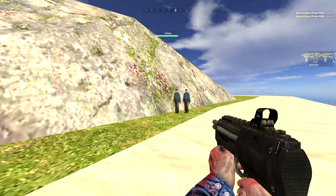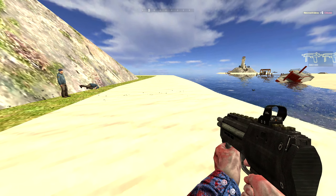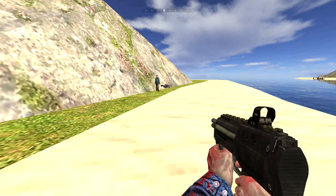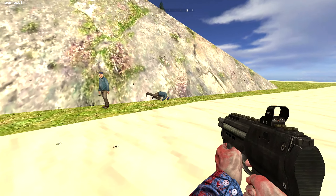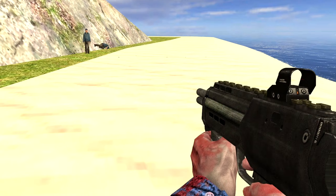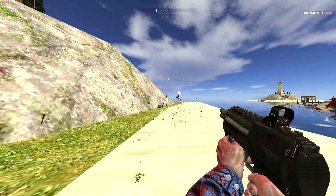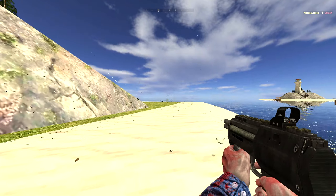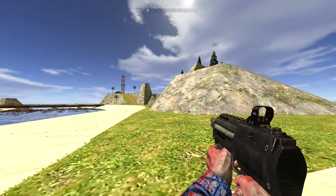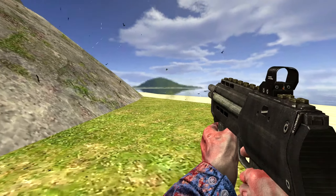The SMG-1000. It shoots out SMGs that shoot when you shoot them. Right click shoots out a flurry of them. If you want to clear a whole room out in style, this is your best bet — just be careful that you don't get shot yourself. These are the ridiculous weapons I absolutely love. How can you get more crazy than this?